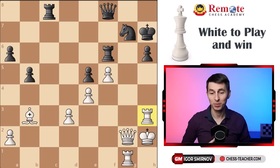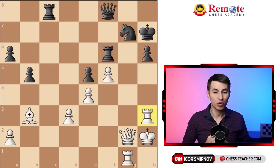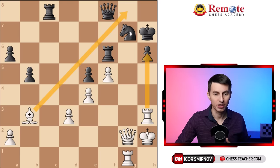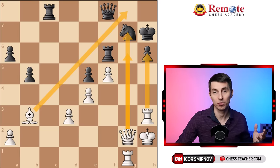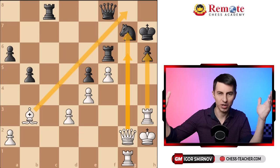It is white to play and win. You may try to find the solution on your own. Let's apply what we know: look for forcing moves — checks, captures, attacking moves — and determine candidate moves. You have to consider them all. However, it certainly feels overwhelming, so you also want to apply logic. We're not computers, we're not Stockfish — we're going to narrow it down using logic as well. So we kind of mix it together.